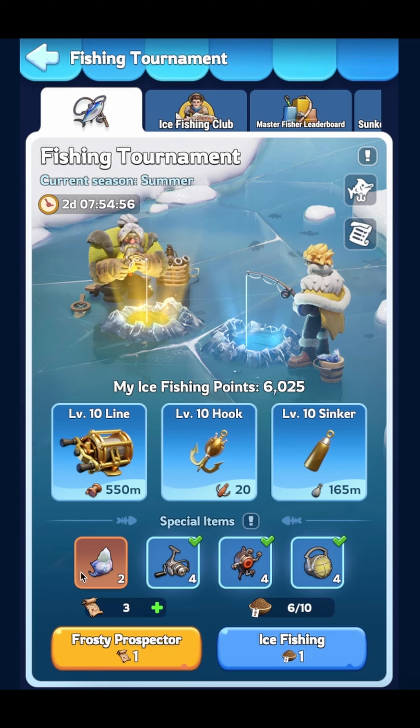Some tips before we start fishing: you want to use the treasure chart with the Horn of Poseidon in the Frosty Prospector to get as many points as you can, so you can level up your hook, line, and sinker as fast as possible. After using all of your Horns of Poseidon with the Frosty Prospector, you can start ice fishing and just rely on the special items.